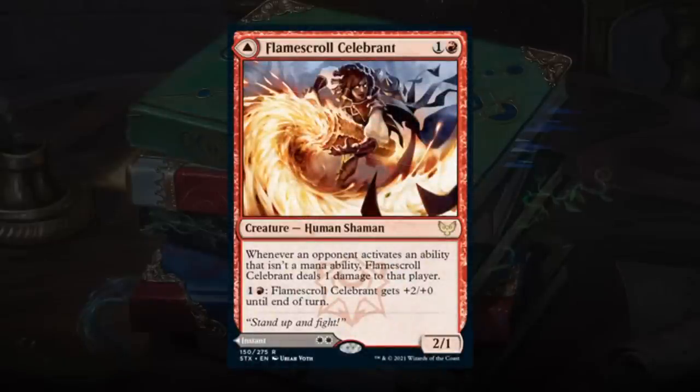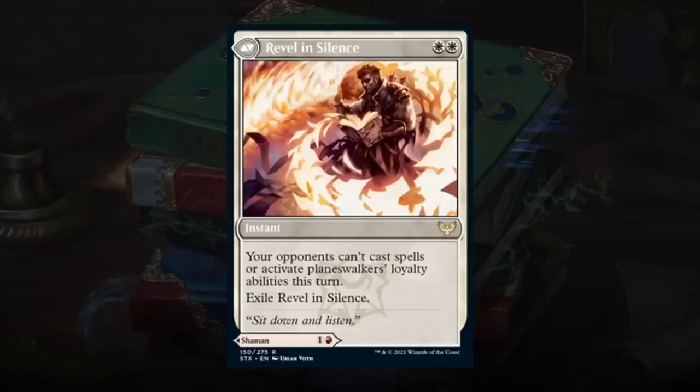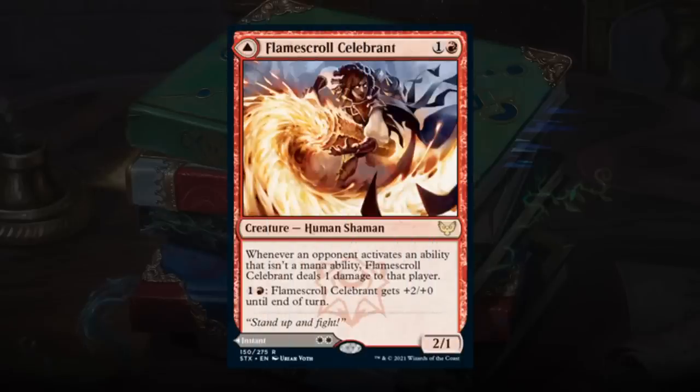We're starting with Flamescroll Celebrant, a 2-mana 2/1 Human Shaman that deals 1 damage to an opponent whenever they activate a non-mana ability. For one red mana we can pump it with +2/+1 until end of turn — a solid 2-drop with a nice mana sink. The back half, Revel in Silence, is a 2-mana instant preventing opponents from casting spells or activating Planeswalker loyalty abilities this turn, but we're mostly interested in the red Celebrant half. Happy giving this a C+.